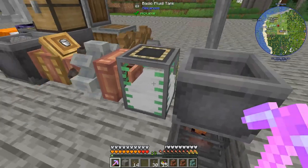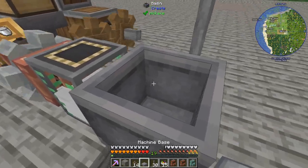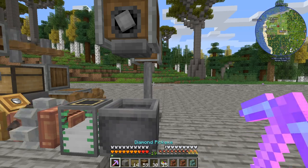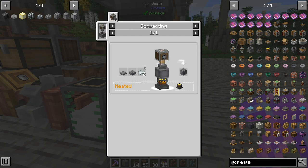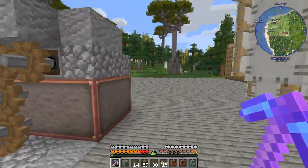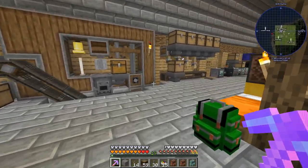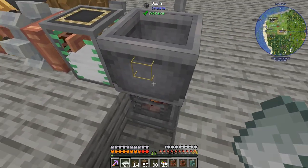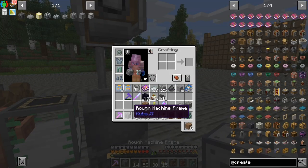Set it up over here in preparation for the fact that we probably want to be pressing concrete eventually. We'll do this manually for now. Those things plus some fuel - two invar plates actually. I set up a waystone so that I don't have to walk all the way back. We got some plates over here. A rough machine frame - awesome!